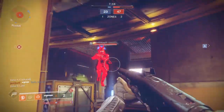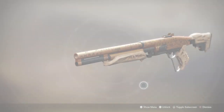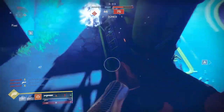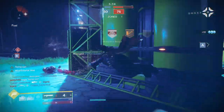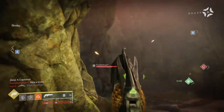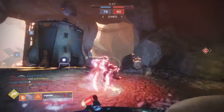Hey, what is going on guys, Speer Gaming here back with another God Roll guide. Today we're gonna be taking a look at the Mindbender's Ambition. This is a shotgun that released back in Forsaken, but it still remains one of the best PvP shotguns out there. We're gonna go over how you can get the Mindbender's Ambition as well as the best PvE perks and PvP perks.